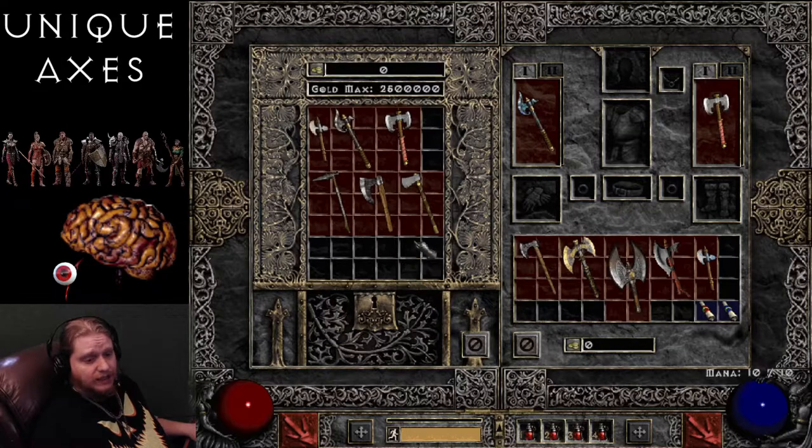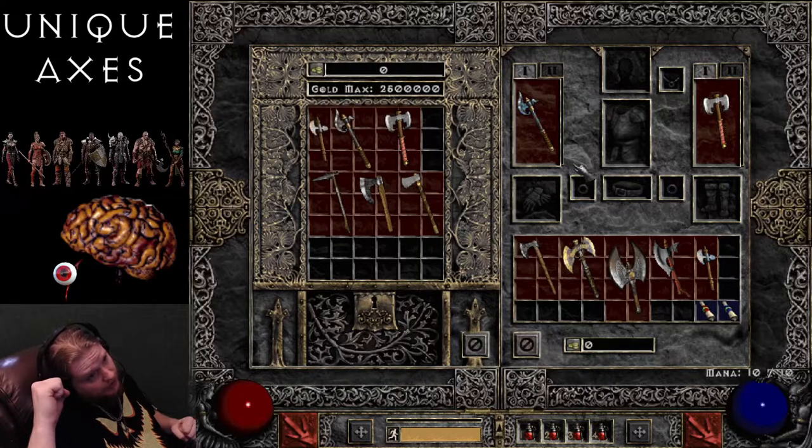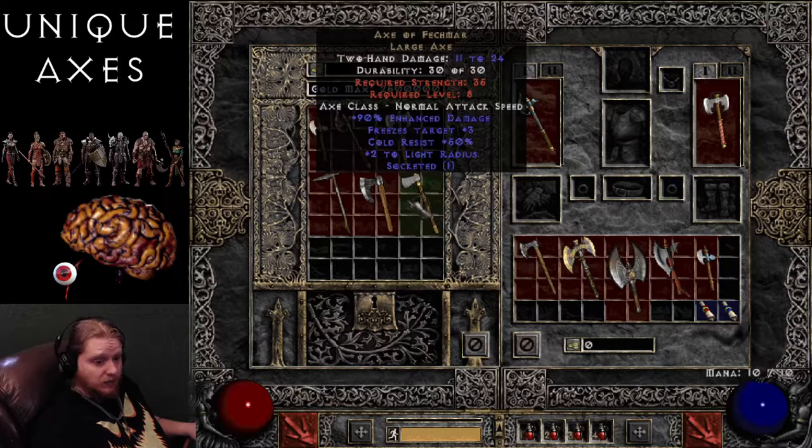Next on the list, and first on the two-handed axes, is the Axe of Fekmar — 11 to 24 damage with a level requirement of level 8. It has 90% enhanced damage, which varies between 70 to 90. Freezes Target +3, which is a very good effect — it actually completely solidifies the target for 3 seconds. This is affected by things like Cannot Be Frozen and Half Freeze Duration, so it does become less effective. It also has Cold Resistance 50% with plus 2 to Light Radius.